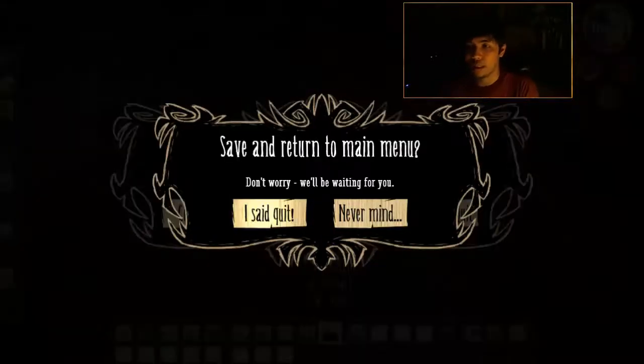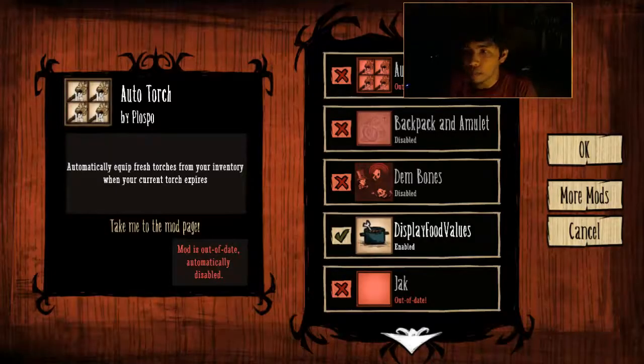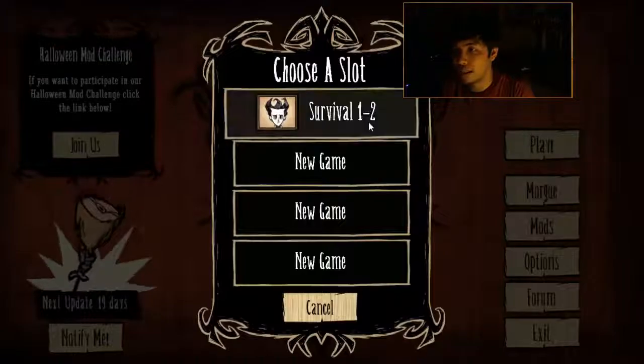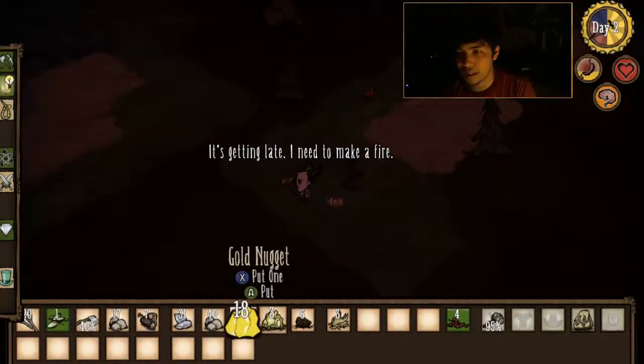Now let's go ahead and quit it again and try adding that other mod — the amulet one. Maybe that's the one that messed it up. Let's check really quick because that's the one that extremely helps. I have to click here — backpacking amulet. That is the one. Let's do it. So what crashed it? I did something and it crashed.